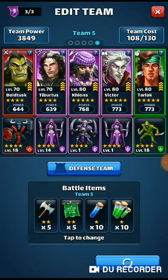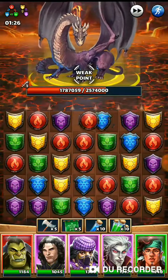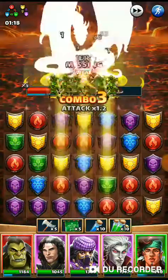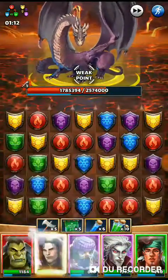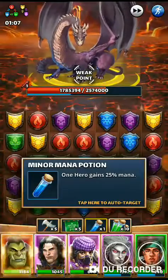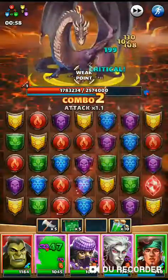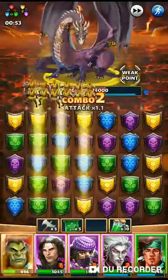Starting out — we've got no purple on the board, like zero purple on the board, which is how I love to start off every Titan battle. We're going to try to shift through the board as quickly as possible.